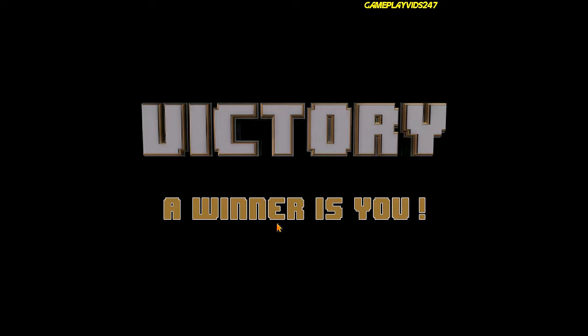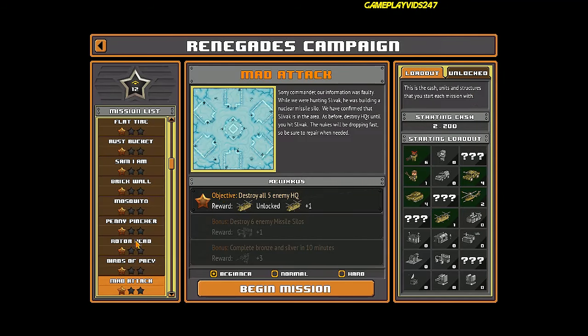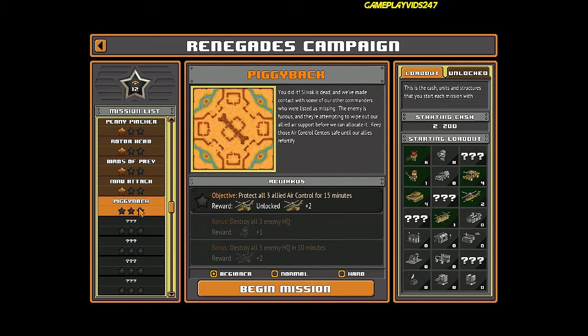My winner is you — yes! Love seeing that. So we did it. We unlocked the troop transport. Next we have Piggyback — protect all three allied air controls for 15 minutes. We also unlocked the rocket helicopter — that'll be good. Getting close to the end of the game now. Everyone on to the next part — see you then, thanks for watching.